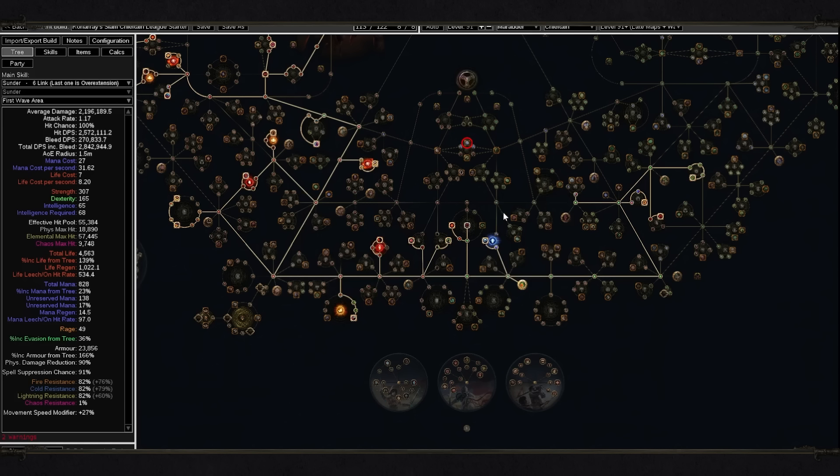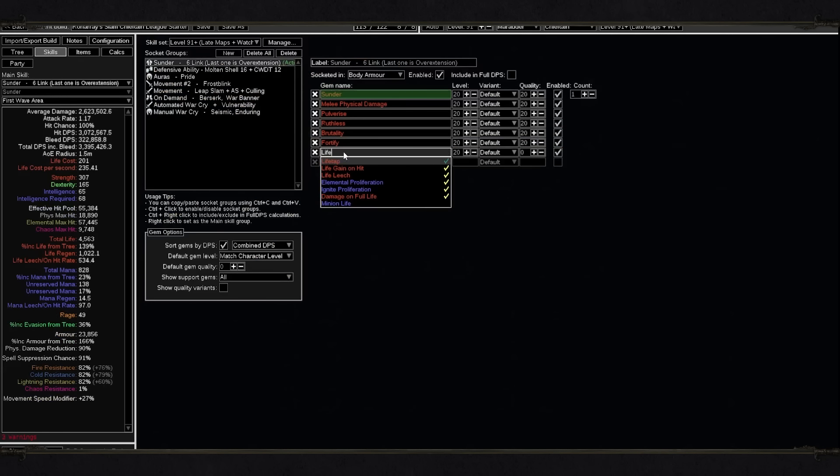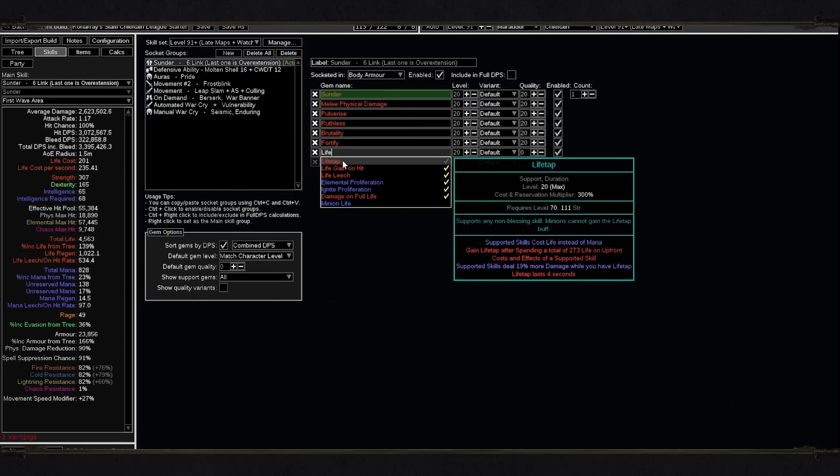With all of that you should feel alright in terms of mana. However, if it feels too bad in some particular cases, you can always use your last measure which is Life Tap. You are regenerating a crazy amount of health, so if you completely can't have enough mana, just get Life Tap and play with it.